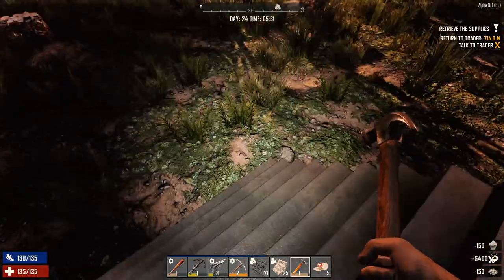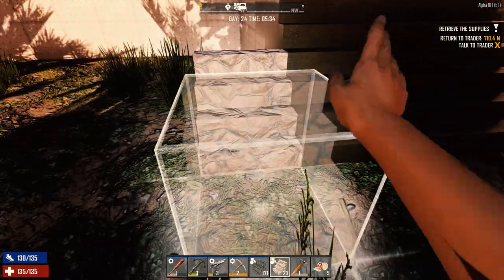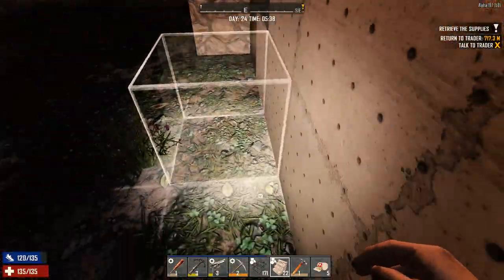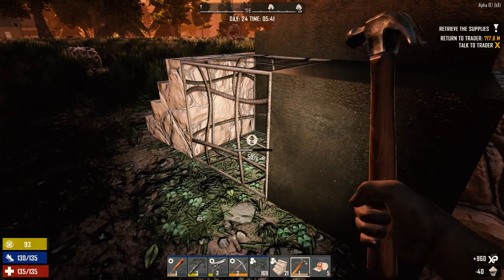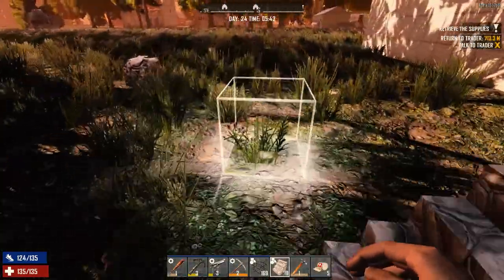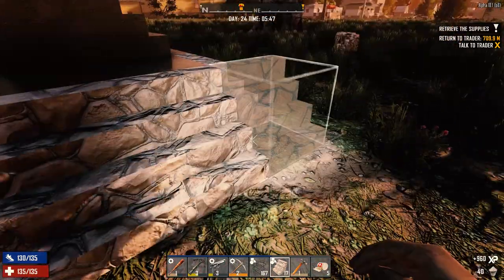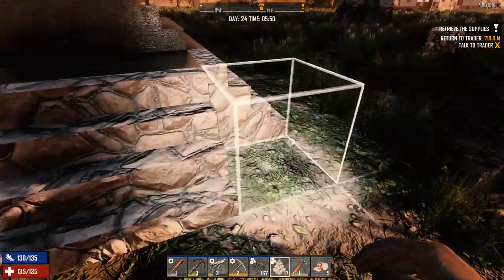Let's get this knocked out. In order to do this we need to do it this way. Oh yes, it's going to look very nice. Let's get these hammered in. And then we need to change this. Let's just change these to go this way.